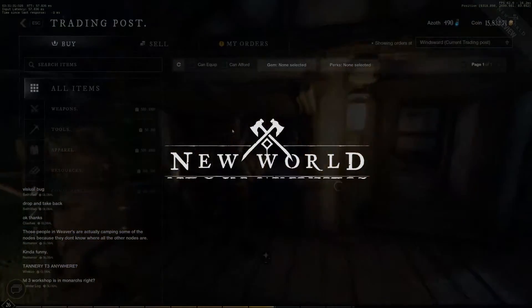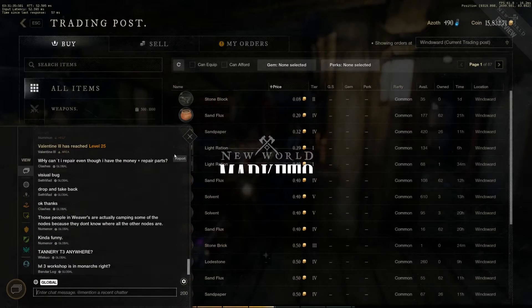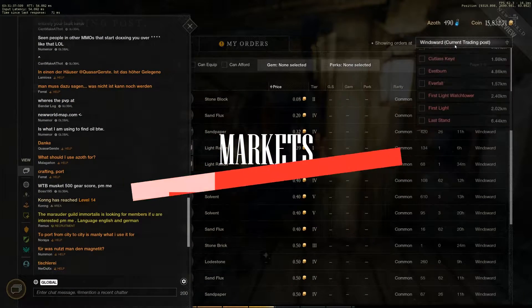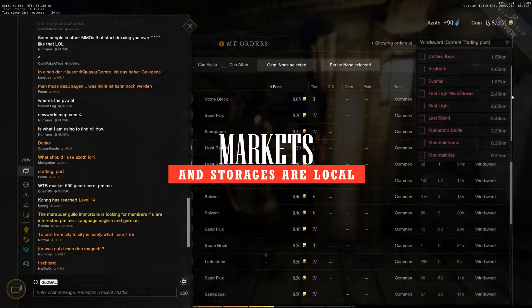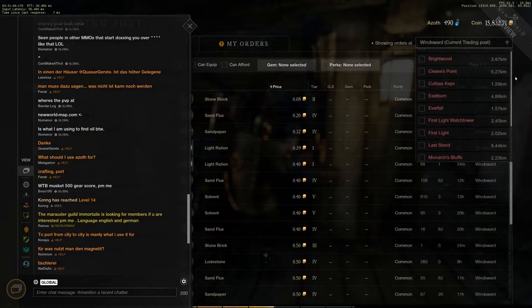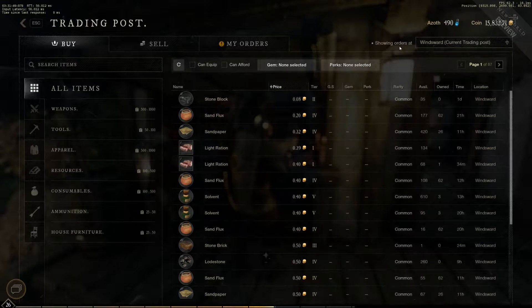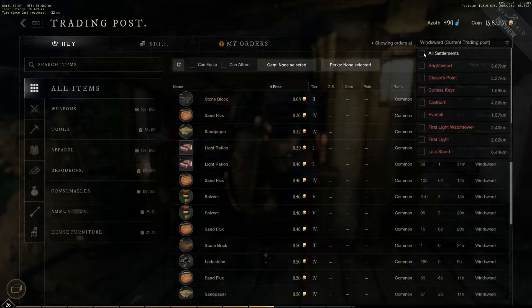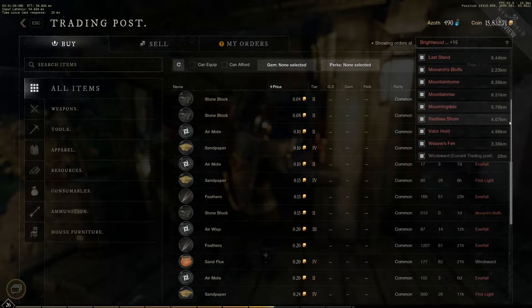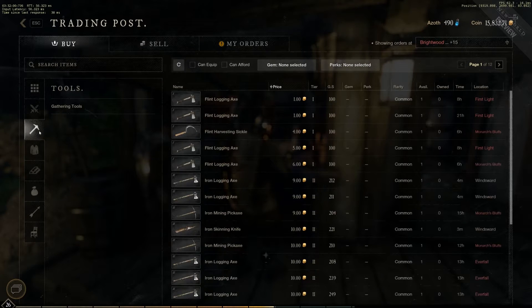In New World, same as your storages, all markets are local. To buy or sell items at each marketplace, you will have to physically travel there. This is good for economy, as different territories have different amounts of different tier resources available. And not everyone is willing to travel long distance to the most active market to sell what they've just harvested or mined, but will keep their activities within the same territory and sell at local marketplaces cheaper than on other marketplaces.